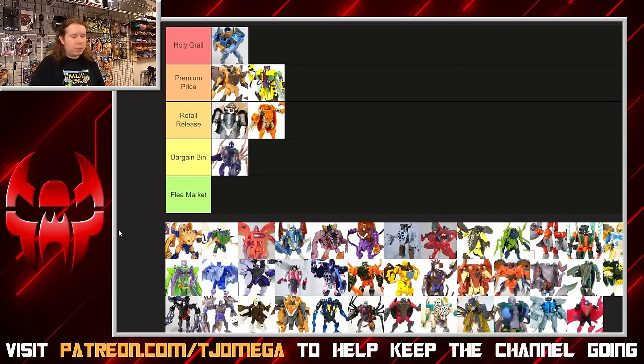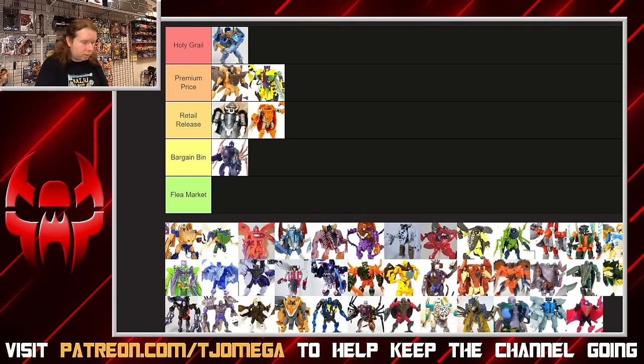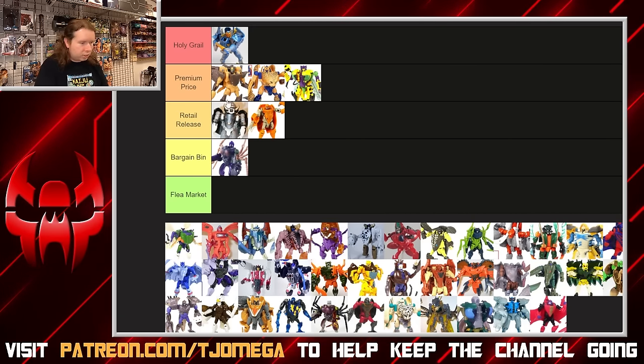Cheetor is a nice figure. For a Beast Wars toy, he doesn't really do anything wrong. Obviously it's a very beefy-looking cheetah, but they had to get more than one cat out of that mold. Having two hidden weapons works pretty well, there's a water squirter which is a fun gimmick — not many deluxes had that — and the yellow and blue work well together. None of his animal parts really get in the way; he's a very nice figure.